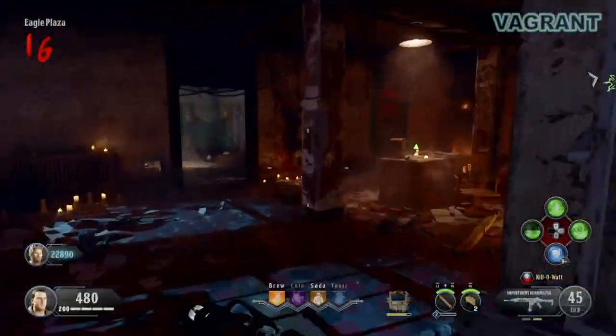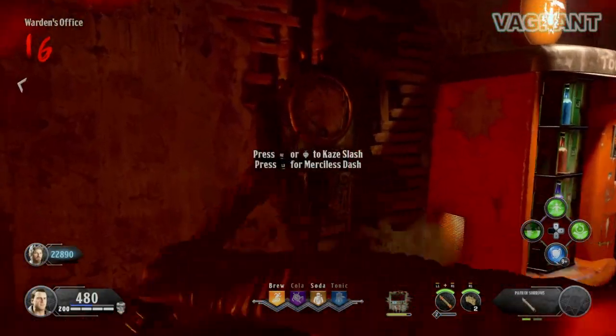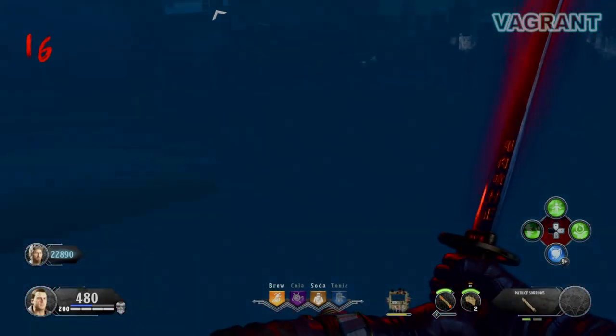After that, make your way over to the warden's office. Pull out your Path of Sorrows and lean against this wall. Keep mashing L2 until you fall off the map.